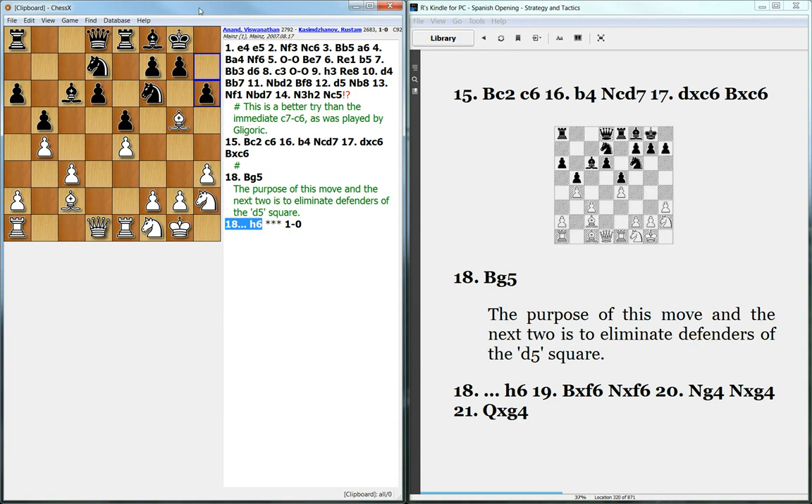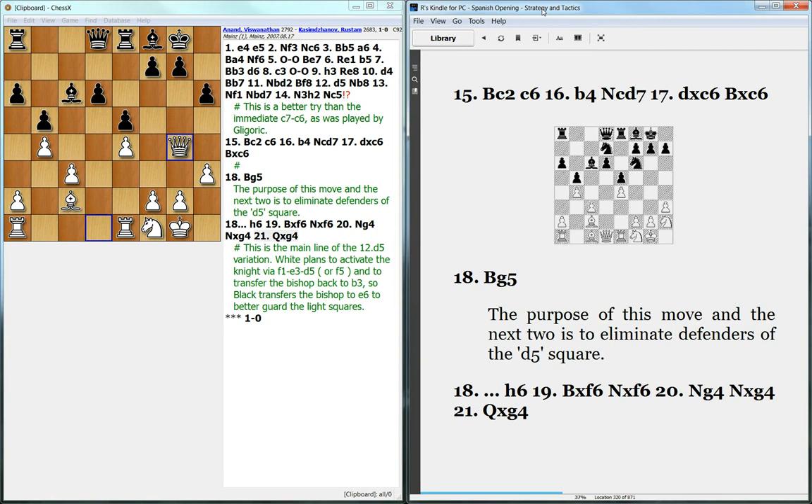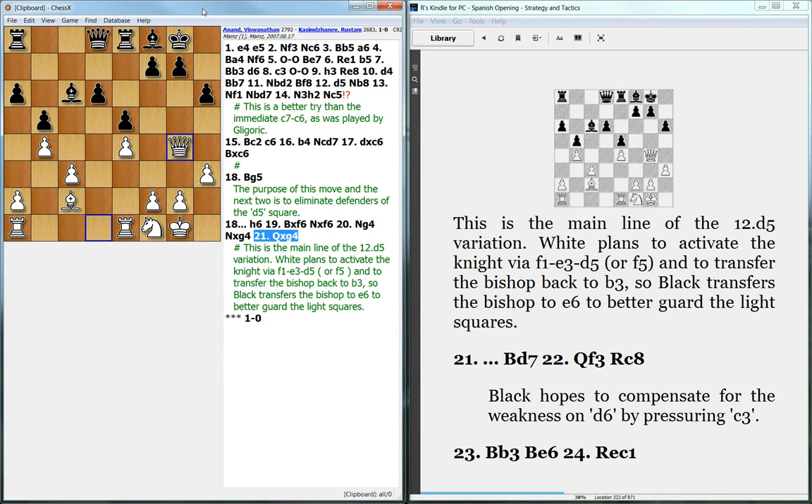Black tries to drive away the bishop, and White voluntarily exchanges the bishop for the knight — again to control d5. White then exchanges another defender of that square, Black takes, and the position we get here is the main line of the d5 line.